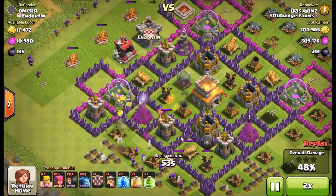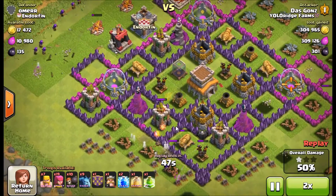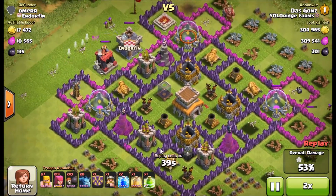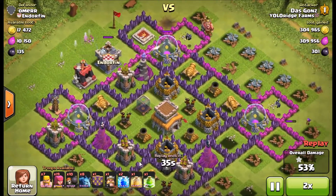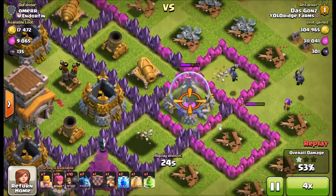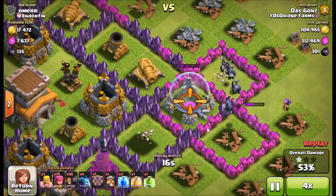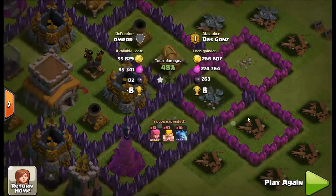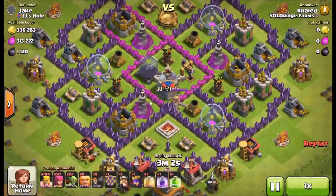I have 10 minions but I don't think I use them in this raid — you might see them a little bit later. And I got my 53%. Not much left here, just feeling it out. The minions help, so I drop a few minions to get the last few thousand elixir, and I walk away with 600,000.